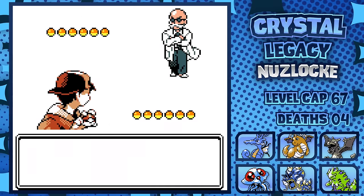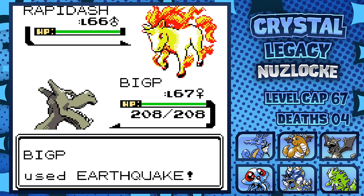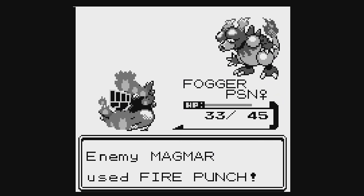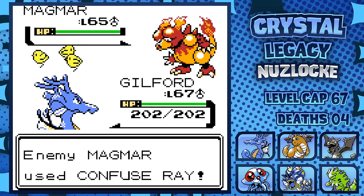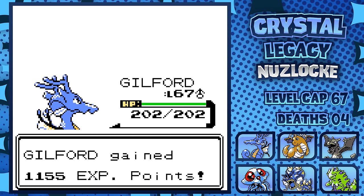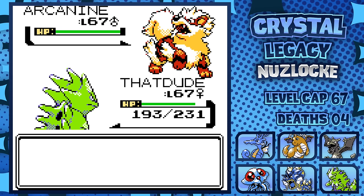I quickly make my way to Blaine, who's hiding in a cave. He starts with a flaming horse, but our Aerodactyl outspeeds, avoiding a Quick Claw proc, allowing us to Earthquake it down. He brings out Magmar, who already took out a Pokémon in this run, so I bring out Kingdra, who gets hit with a Confuse Ray. I decide to hit through, and we fortunately get the Surf off and take it down. Out comes Arcanine, so I swap to Tyranitar, who gets paralyzed by Dragon Breath. Fortunately, our berry heals us.